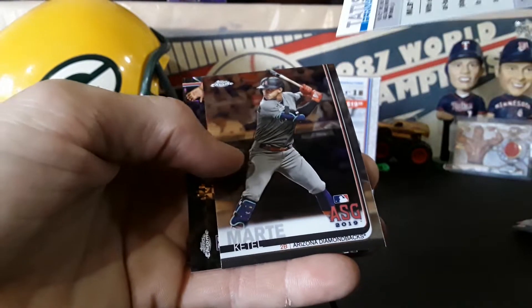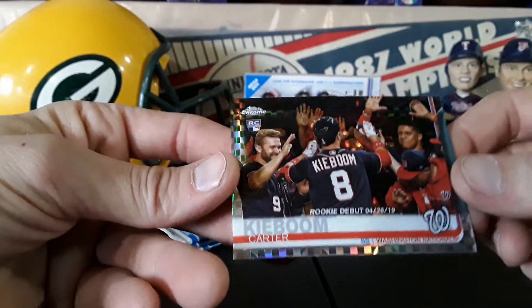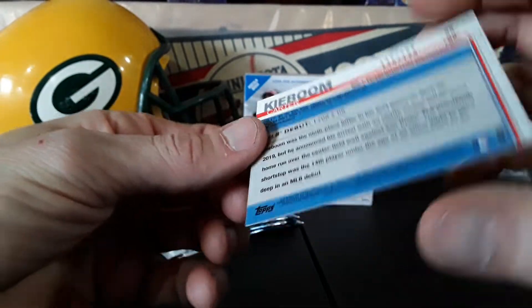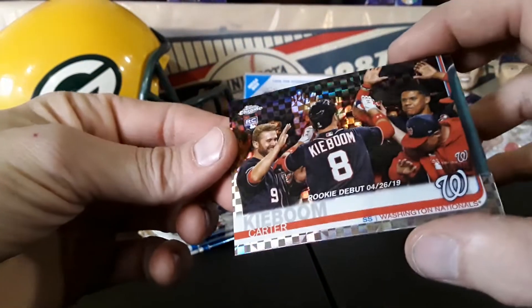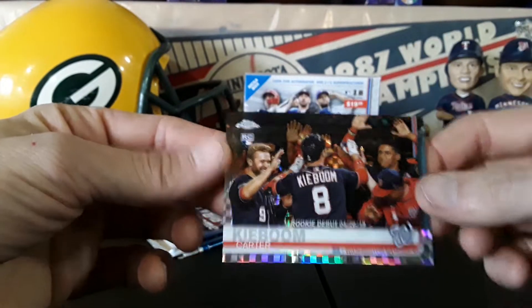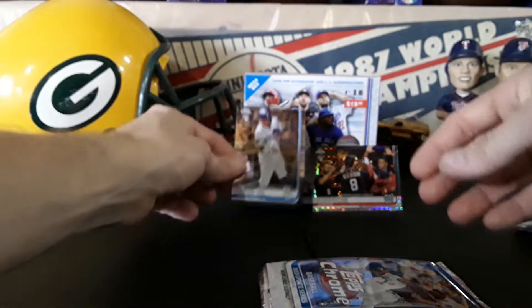I won't be able to find them eventually. Kevin Krohn. All right, there we go — Fernando Tatis rookie debut, very sweet. And we got a Carter Kaboom and that one is numbered out of 199, very sweet. Set that boy up there, maybe I'll throw that Tatis up there too.